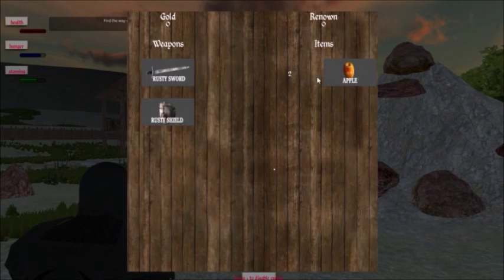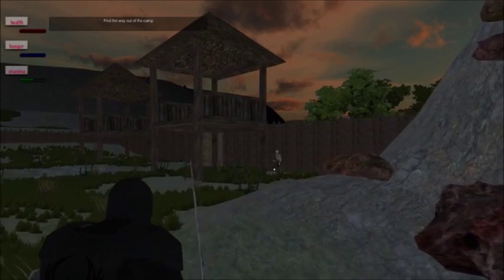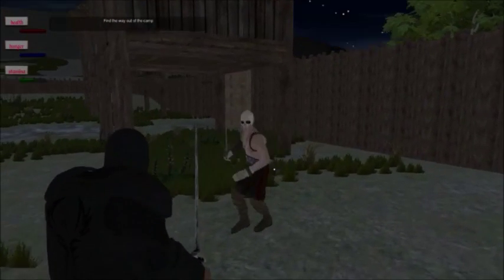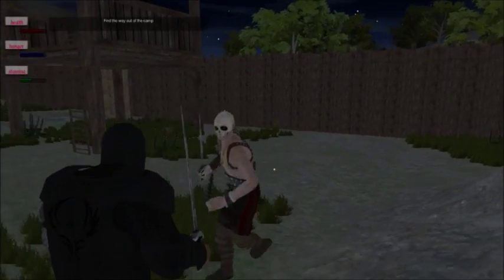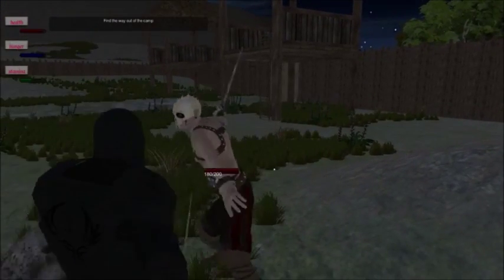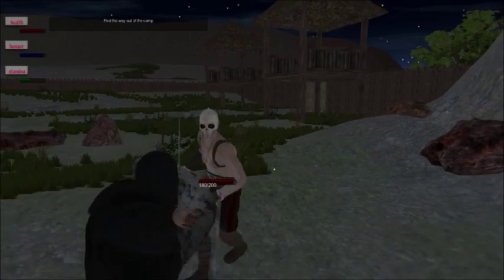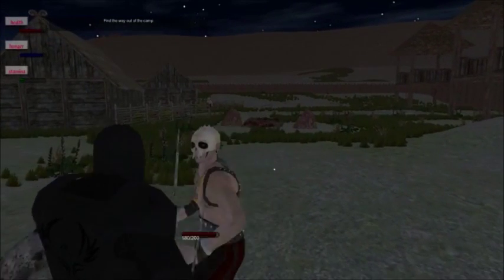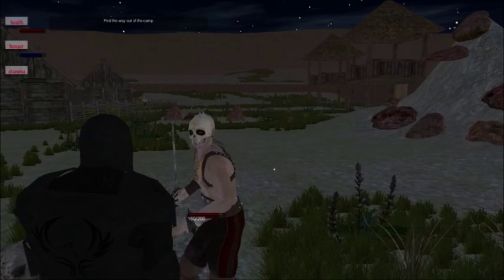I'll eat an apple to see if it restores stamina — and it does not. So stamina is an extremely limited resource. The gentleman with a skull on his head is going to rush me. I'll click attack — I did 20 damage. He has 200 hit points. The first enemy in the game has 200 hit points — that takes 10 attacks. I missed an attack... and another... and another. I actually hit that one. And now I don't have enough stamina to attack.